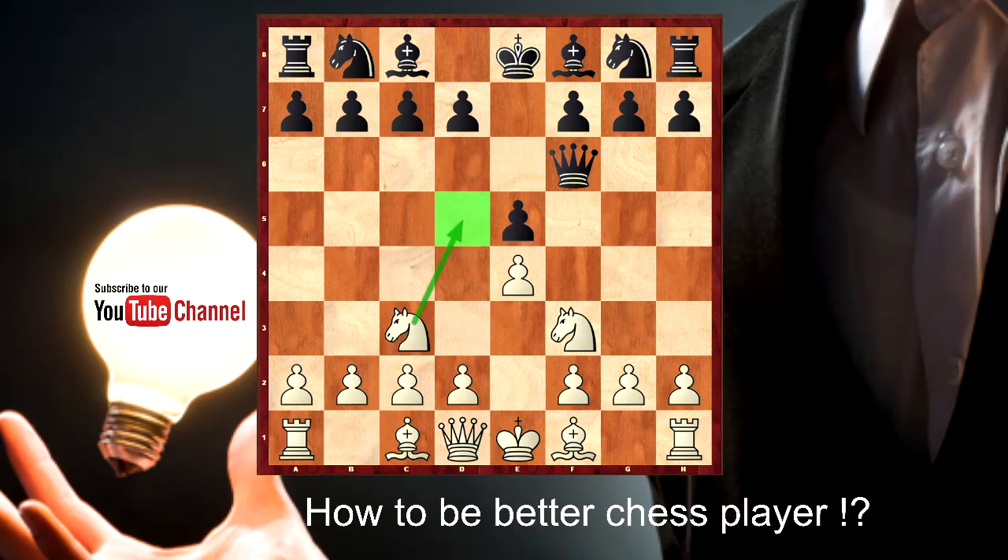For example, move knight to c3 with the threat knight to d5. Right now black needs to be careful — you need to check if this threat of Nd5 is unpleasant to him or not. Black played move c6 — of course, he doesn't want to see this knight on d5. Another time to speak about the move bishop to c4: what do you think about this move right now?